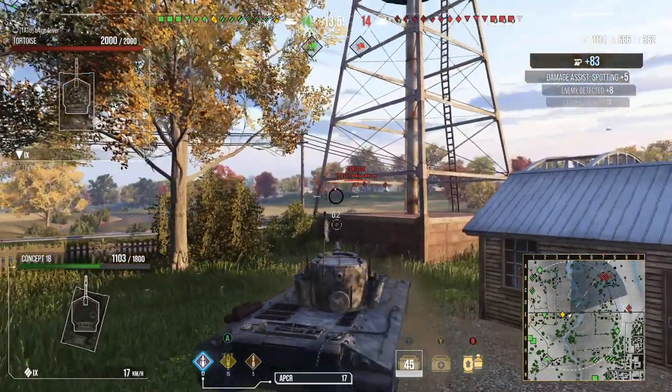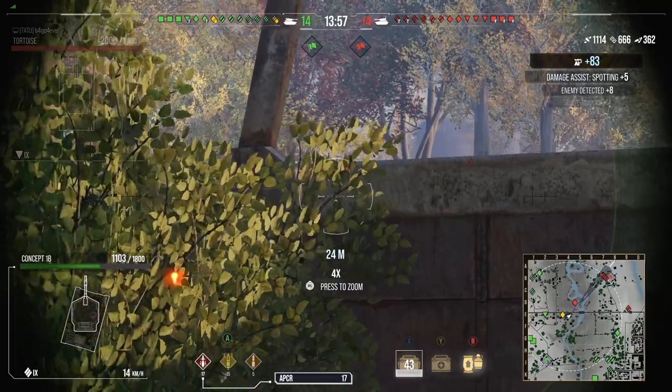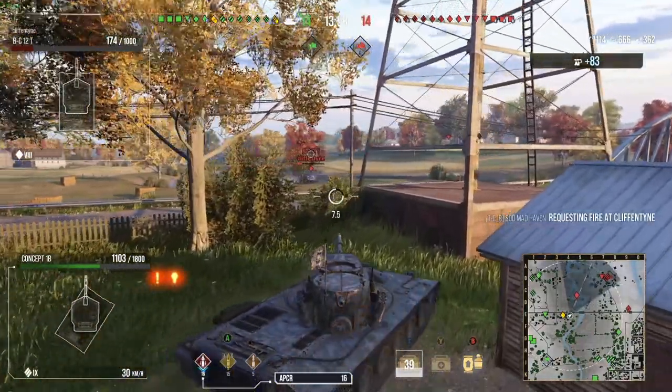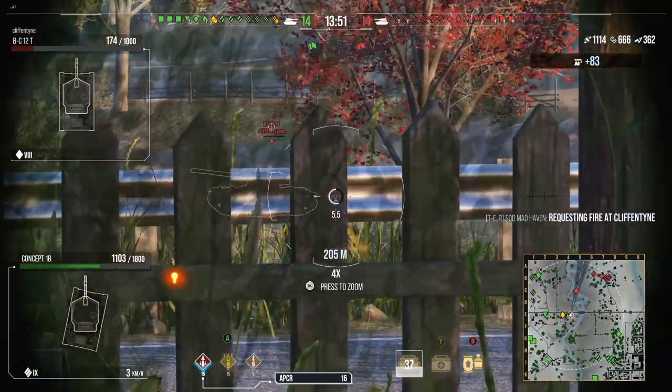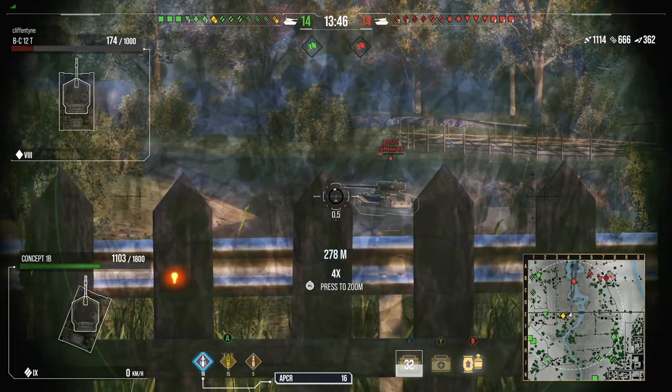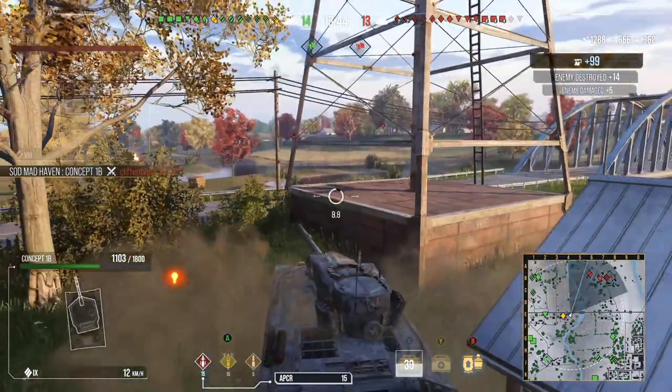Oh no, I selected the wrong thing — that's the AE. Okay, so with your APCR you're looking at 1,478 velocity. Your heat rounds — well, heat rounds are heat rounds. Usually they're not going above 1,000 unless it's the LPC, which has some really fast rounds.